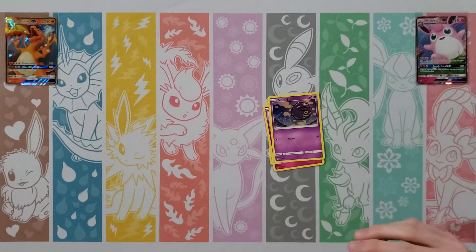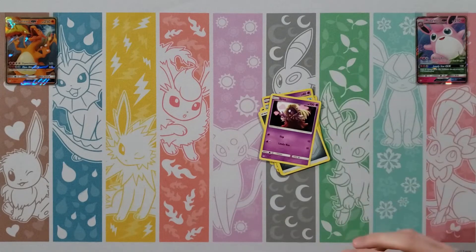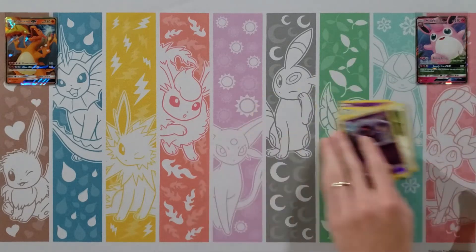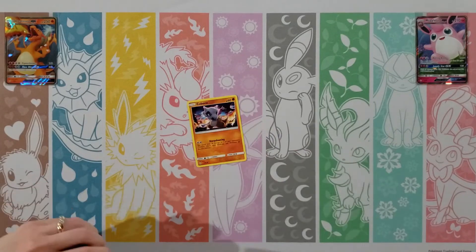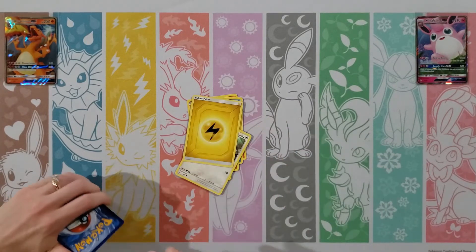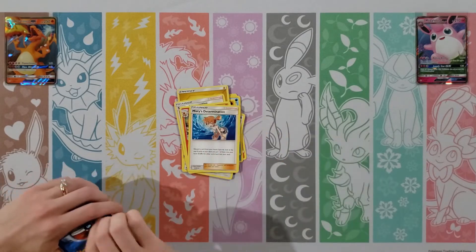Koffing, Staryu, Ekans, Caterpie, Paras, Water Energy, Pokemon Center Lady, Metapod, Misty's Gym, the rare Kangaskhan, and an Eevee Reverse. Let's go for another Articuno, Moltres, and Zapdos pack here. Of course, the only Rainbow Rare in the set is the Articuno, Moltres, and Zapdos — that would be cool to get.